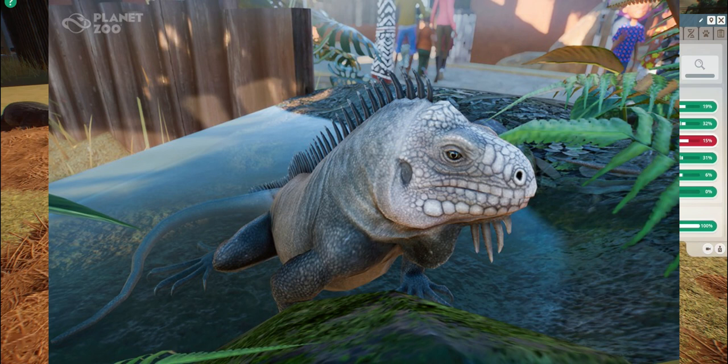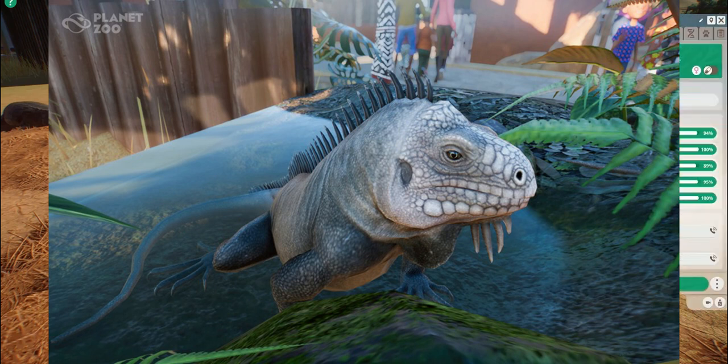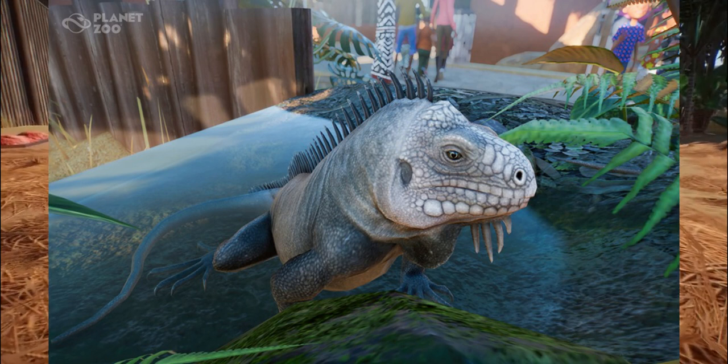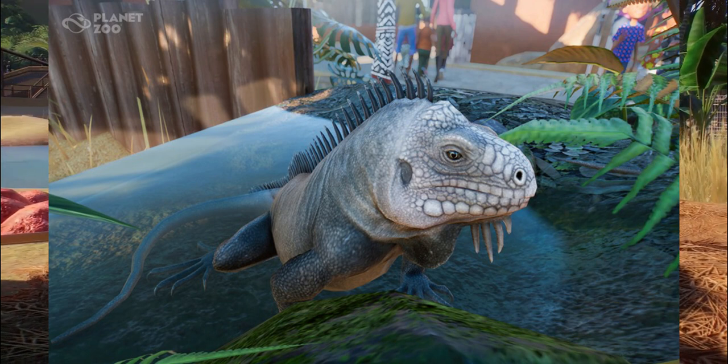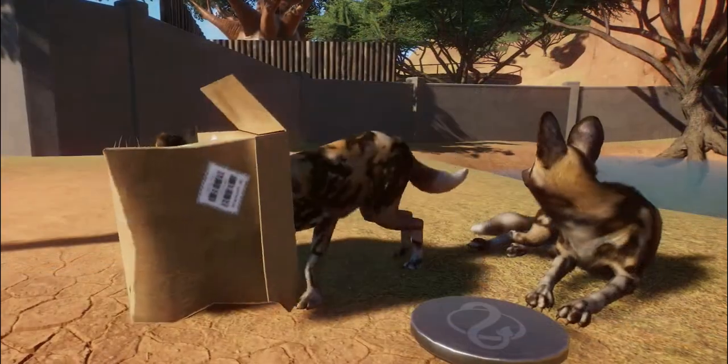I found this on Reddit — apparently Frontier said that the vivarium animals will not actually be moving around, which is a bit disappointing but understandable. What does bother me, also from Reddit, is that all the tanks are going to be the exact same size. So we'd be putting Brazilian wandering spiders in the same size tank as the iguana — that seems strange and feels like an easy fix.